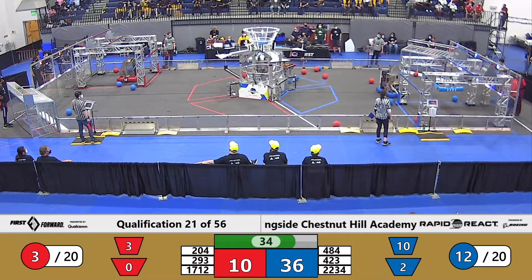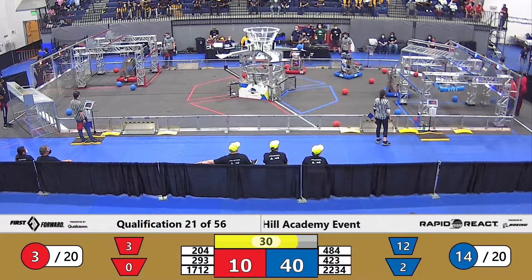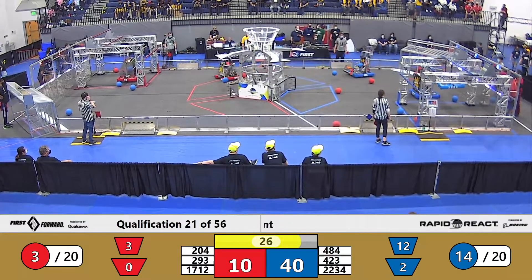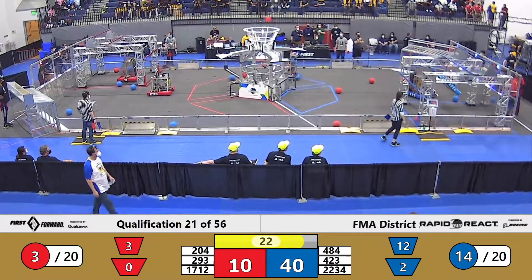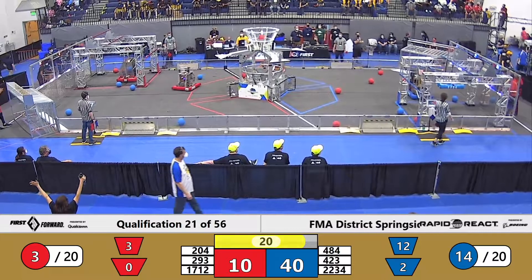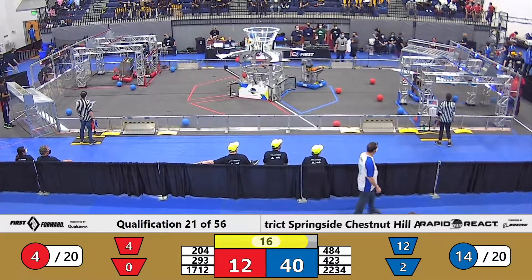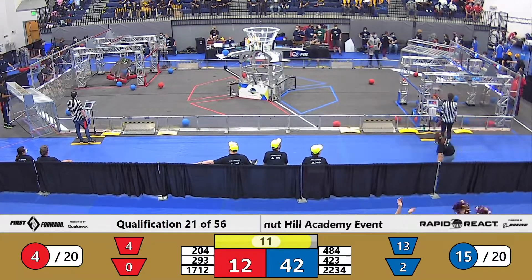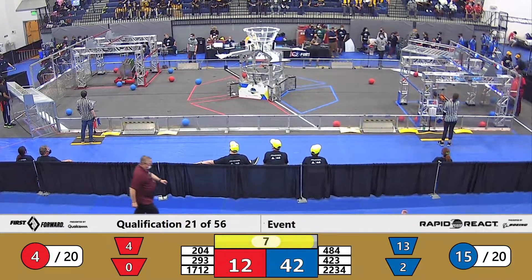204 Eastern Robotic Vikings for the Red Alliance — they're on the mid-rung, looks like they're happiest there. Alternating Current doing what they do best with under 30 seconds remaining. They are latched on to the high rung, maneuvering their way to be able to get to that traversal rung with 17 seconds remaining. They're able to do so — that's one traversed robot. Can their partners Simple Machines and RoboForce join them with eight seconds remaining?